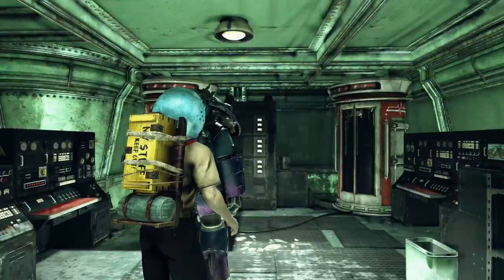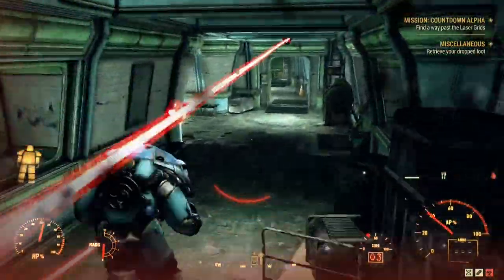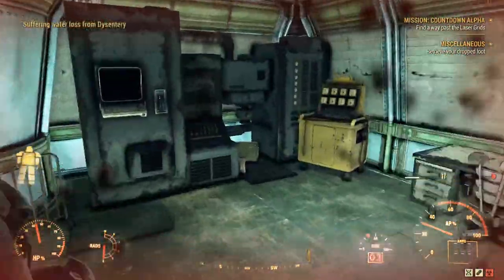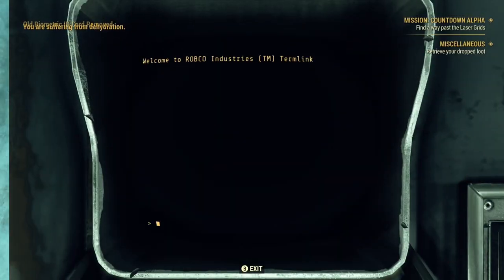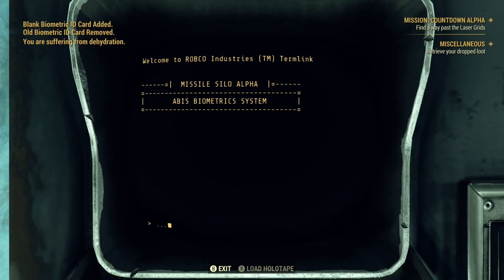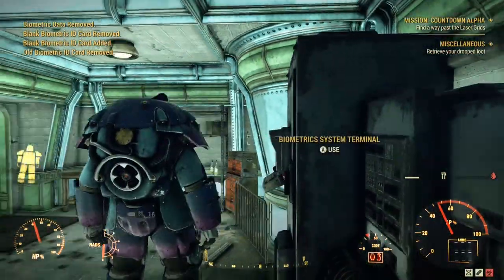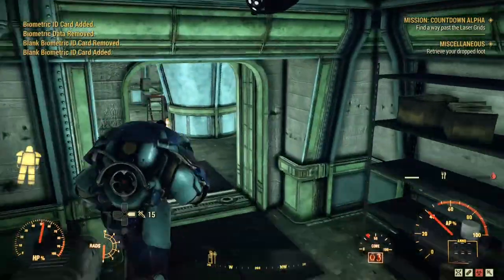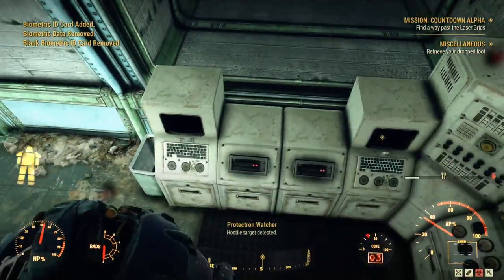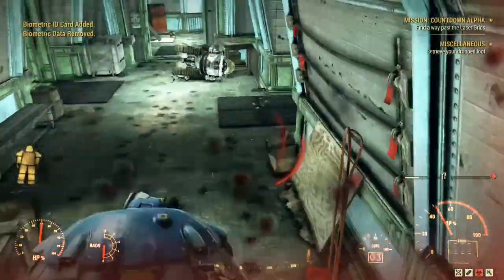We'll hop out of there, get back in our power armor, go out the door and all the way back down that hallway — right and then left through the door — and swipe our keycard on the ID card eraser. Jump into the system terminal, scroll down to fabricate biometric ID. Once that's done, hop out of the terminal, go back through the door, take the second left, and scan our card on the ID card register system.